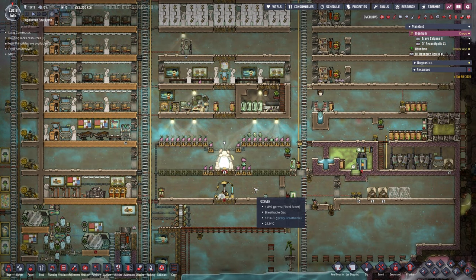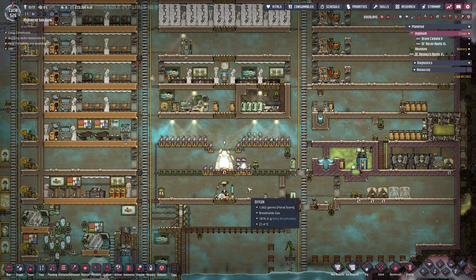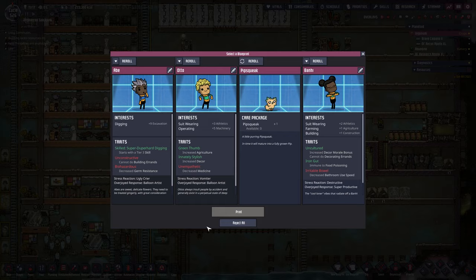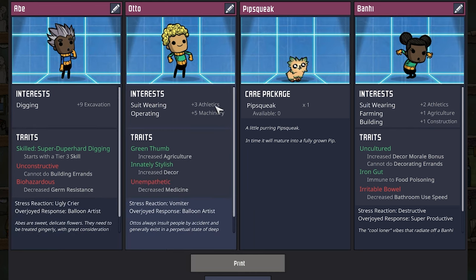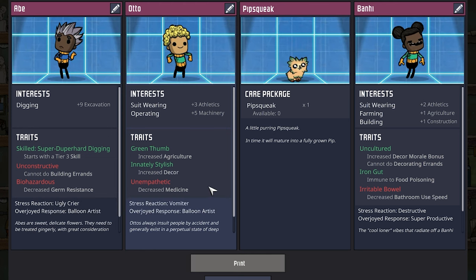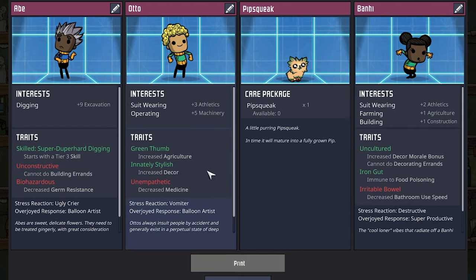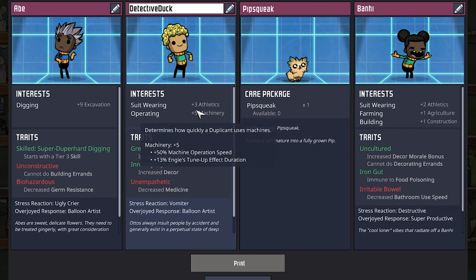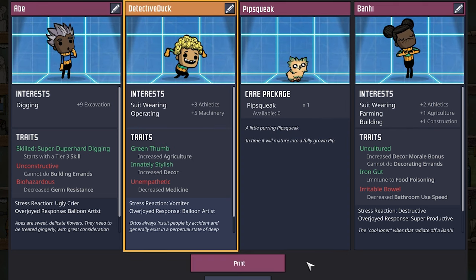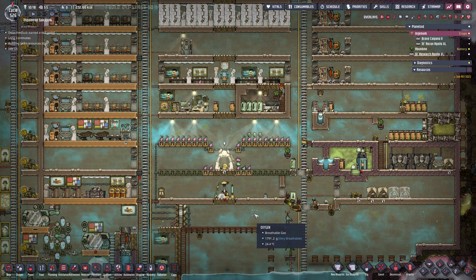While we are building our rocket, researching our drill cone, and digging into our steam vent — our base is getting bigger and bigger. I think it would be good to bring on another dupe. Let's take a look at what we have available. This one here has athletics and machinery — as long as they can build that's what matters. This one is going to become Detective Duck from my Discord channel — welcome to the game, you're extremely active and trying to learn the game, which I highly appreciate.